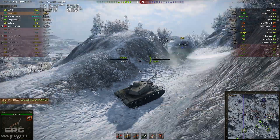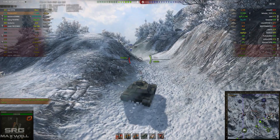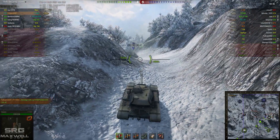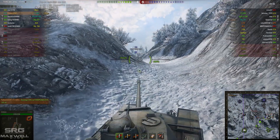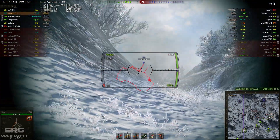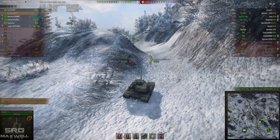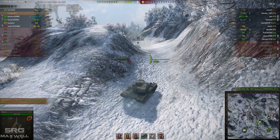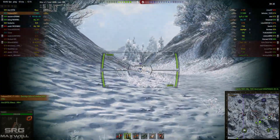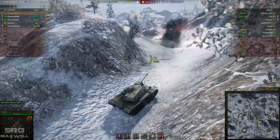He gets a nice shot through the top of this T95. He's basically sat at the top of this hill and whittled a T95 and an E75 down to pretty much zero health. The T95 decides it's time to fall back — no, he's going to try and rely on his armour — now he's dropped back, but not really able to rely on that armour as Failware has been able to penetrate him pretty much at his leisure.